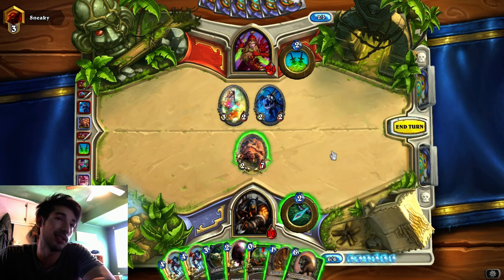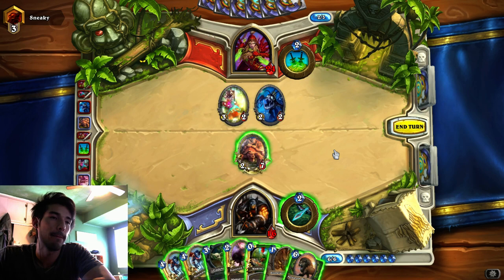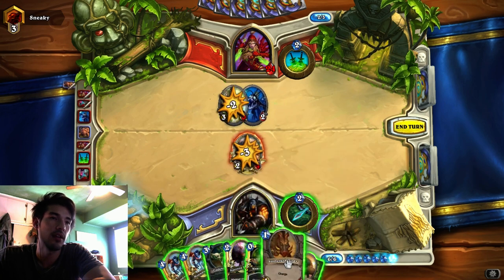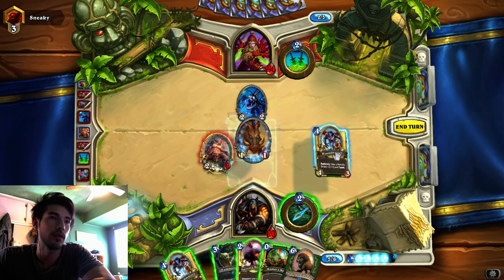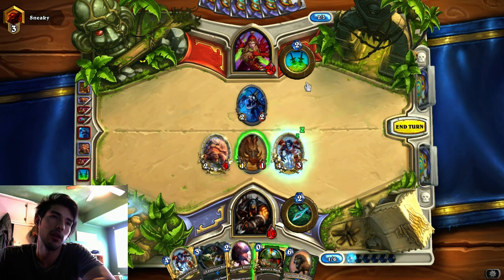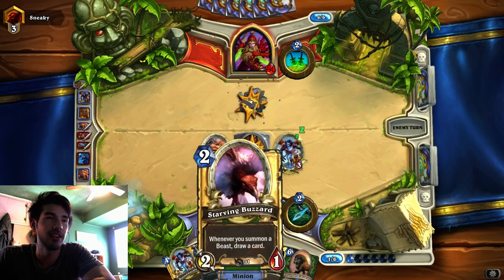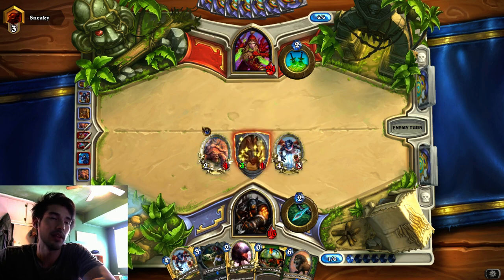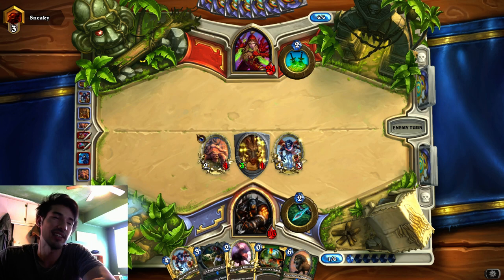This is way too risky to play - if it gets Sapped, I'll lose. Although it does give me a chance to win the game if it doesn't get Sapped. But I think I'll just Houndmaster this guy. Five mana, that floats a mana. So I'll make this attack. Yeah, I'll just Houndmaster this guy. I could have played this and Houndmastered this, but I'd rather just make him Sap something. I don't want this to get Sapped - it's getting value right now, it's clearing stuff.